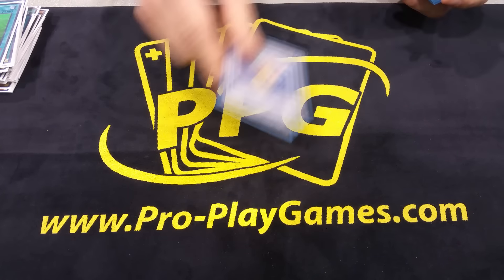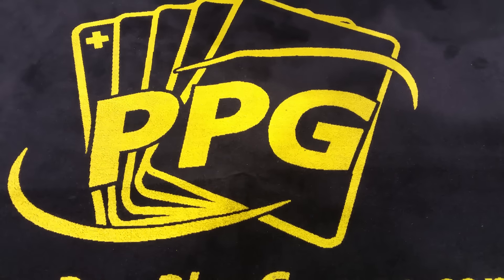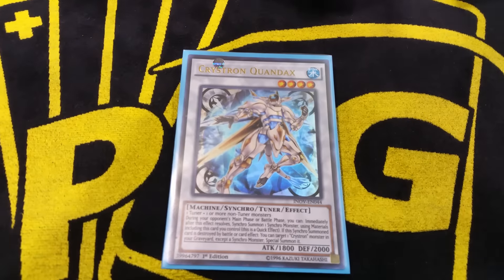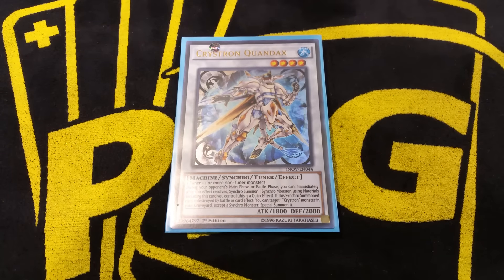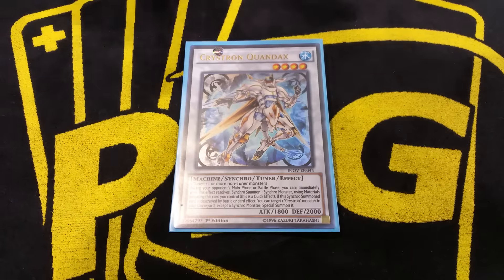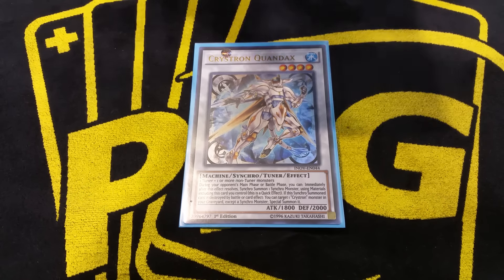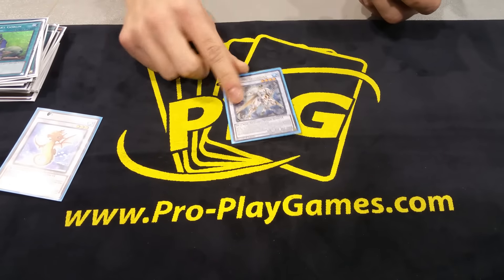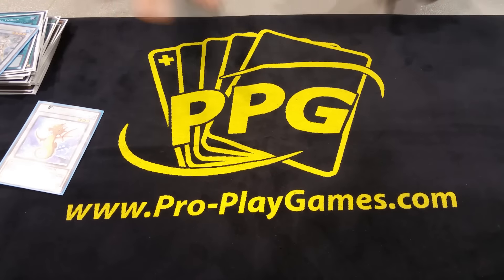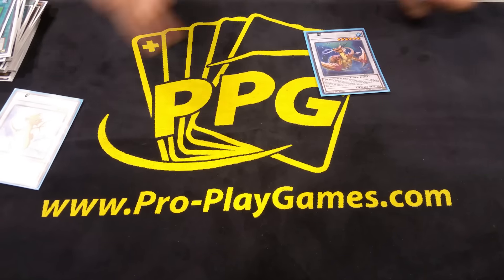Extra deck. First card: Tatsunoku. Then this new Crystron — Crystron Quondax. His effect is basically like a Formula Synchron, so sometimes you can set up a Trishula play on your opponent's turn. And if you open One for One and a water monster, if you play this card it results in a Bahamut Shark, Toad, and a Moulin Glacier. Because you pitch the water for One for One, summon Prints, dump a Dragoon, search D.Va and a Dragoon with Prints, normal the D.Va, summon a Heavy Infantry, use the extra Normal Summon to normal your Dragoons, sync D.Va and Heavy Infantry for Quondax, overlay Dragoons and Quondax for Bahamut Shark, detach Dragoons for Toad, search Moulin Glacier — and you have five bodies with two cards. It's really dumb. And it's a tuner, so the Formula Synchron play is kind of cool — you can Instant Fusion it back and do cool stuff.